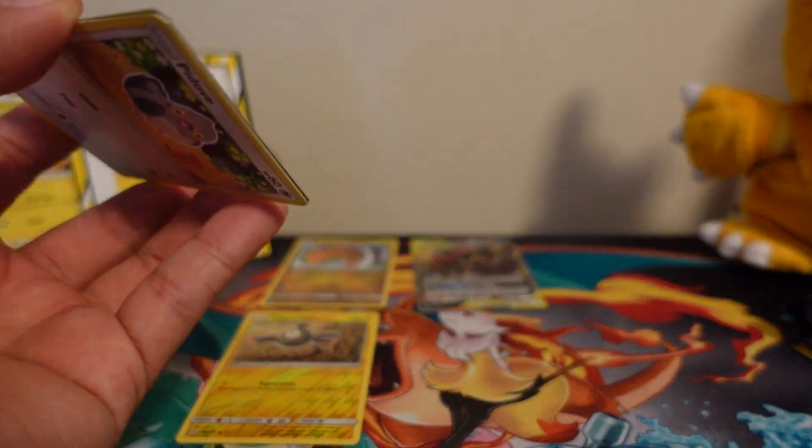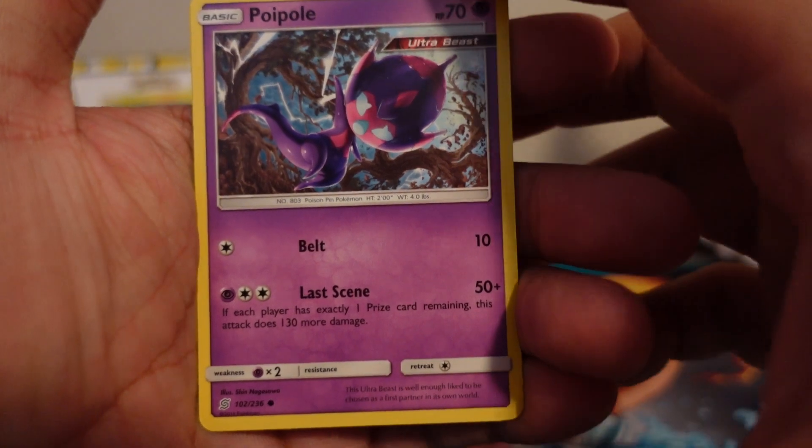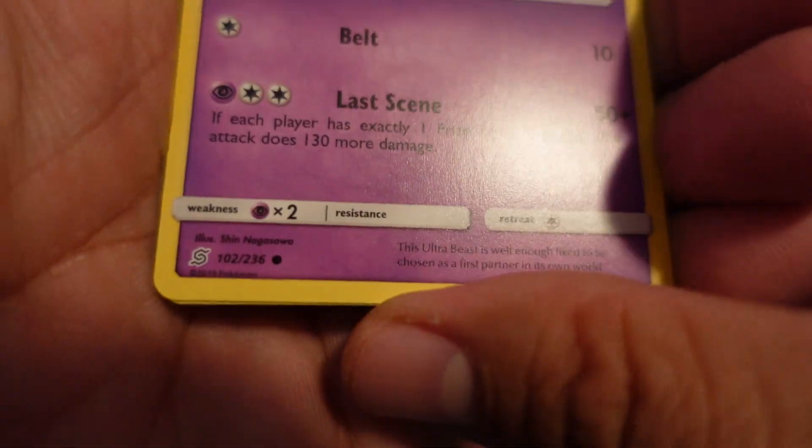Out of all the Evolutions, I would say Umbreon is my favorite. It's a close tie between Umbreon and Jolteon. Pidove, Croagunk which is a common, and Energy.